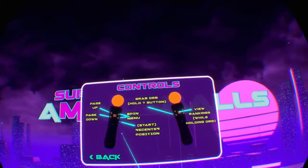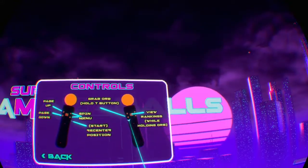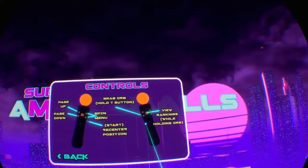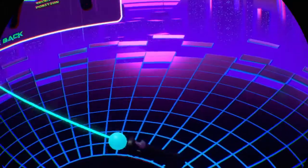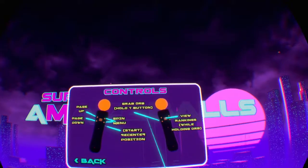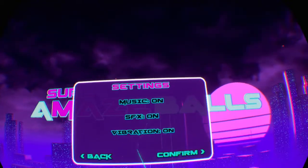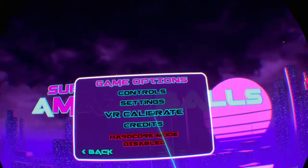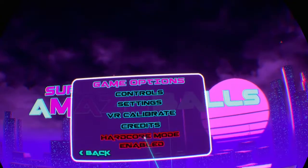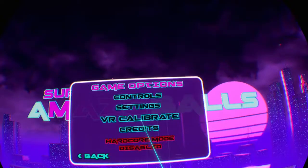Page up, page down, spin left and right. Start is to be centre. View rankings while holding orb. Grab orb. I'm guessing that's going to be something regarding the game. So settings, we have nothing, that's fine. Hardcore mode disabled. I don't know what that is, so I'm going to leave that.